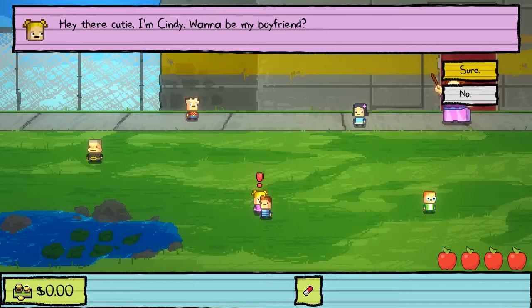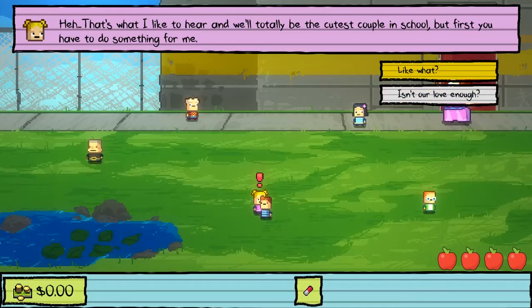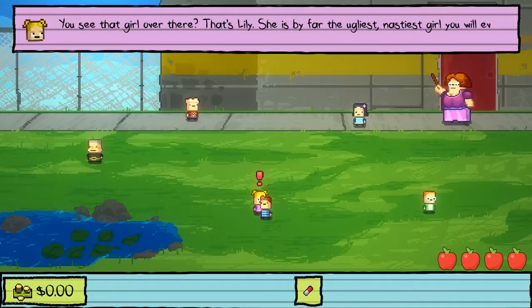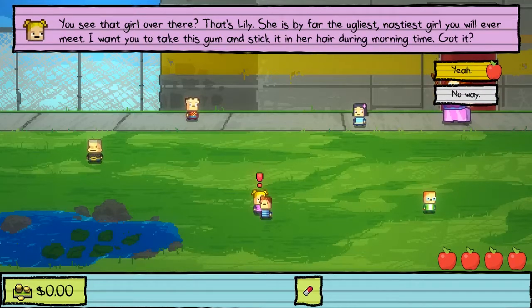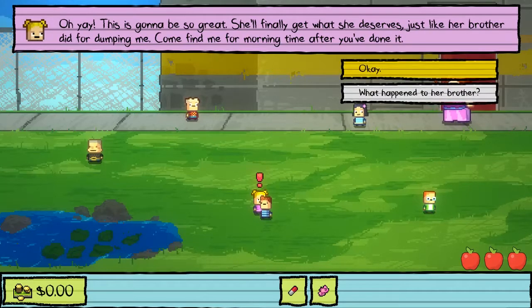Hey there, cutie. I'm Cindy. Want to be my boyfriend? Sure! That's what I like to hear. We'll totally be the cutest couple in school. But first you have to do something for me. You see that girl over there? That's Lily. She's by far the ugliest, nastiest girl you will ever meet. I want you to take this gum and stick it in her hair during morning time. Got it? Sure, I don't see how this could go wrong.